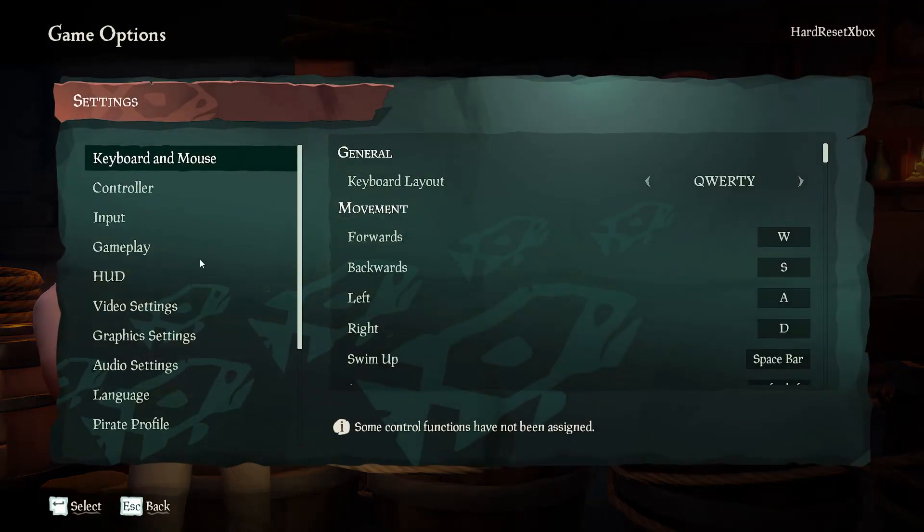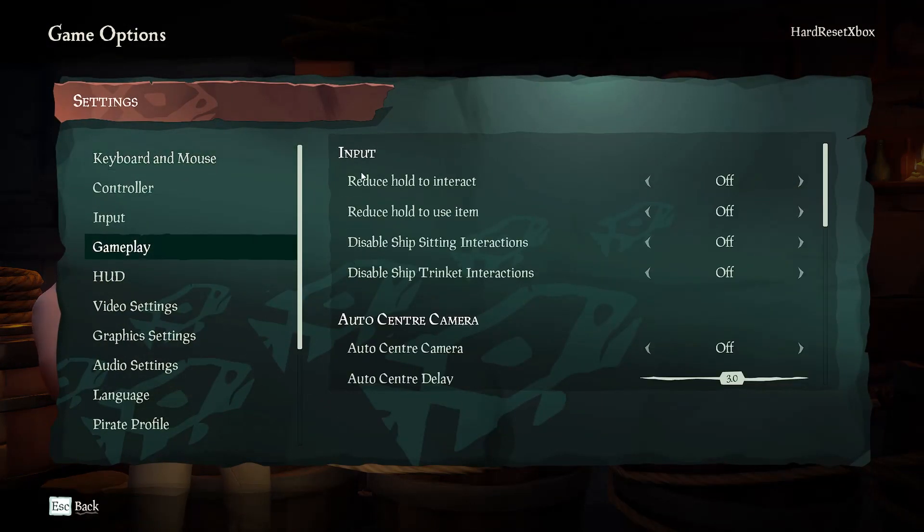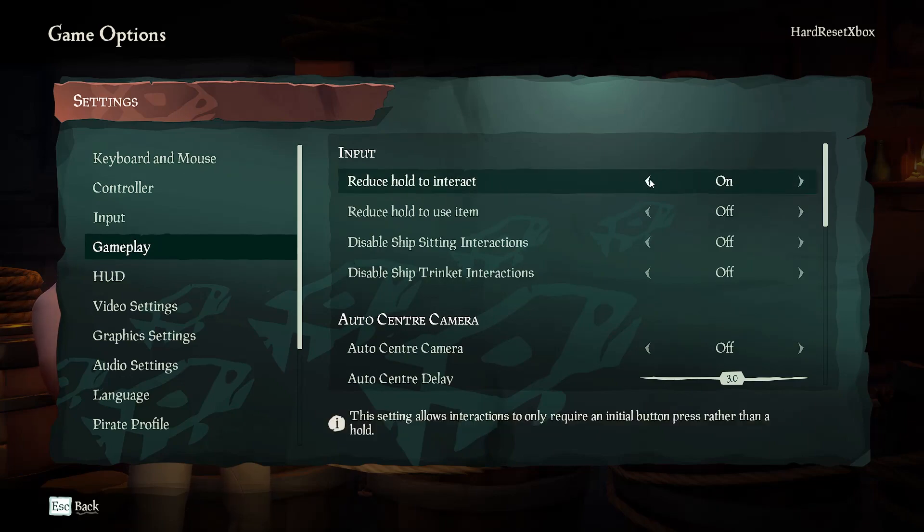First go to settings, then find the gameplay, and now adjust reduce hold to interact. You can toggle it on or off.